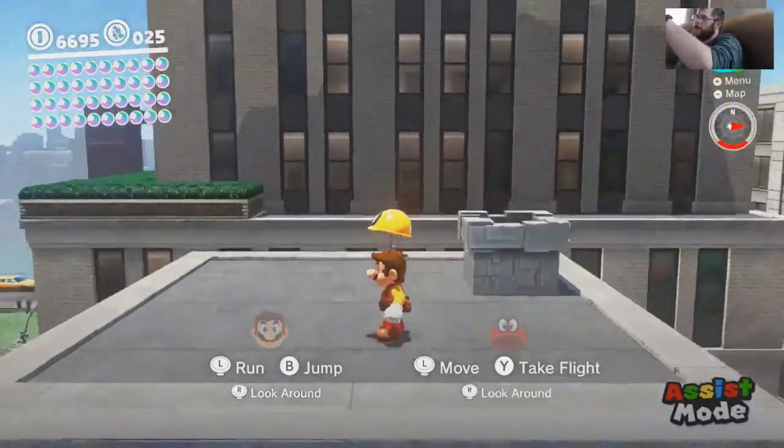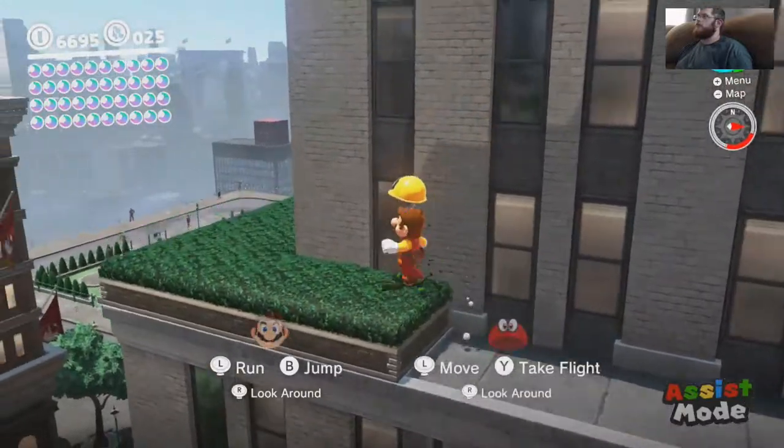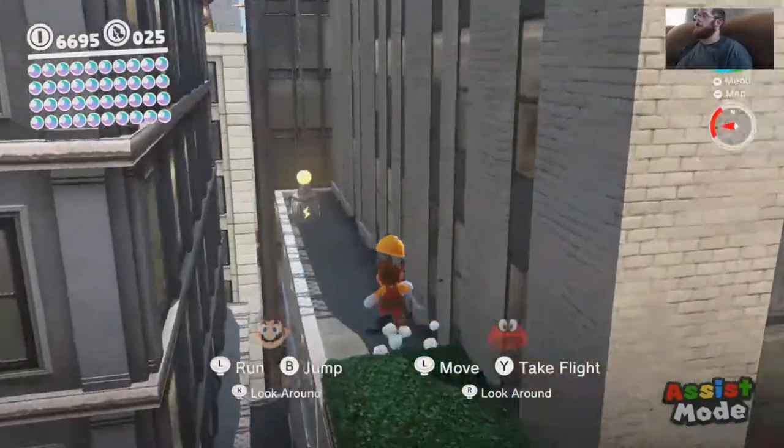We want to climb that building. This way? Yes. There's purple coins at the tip. It should be one of those thingy post things — or watchers, or lightning posts thingy. Shall we?